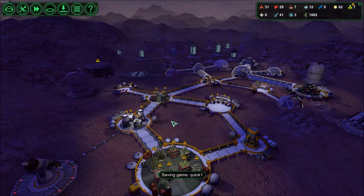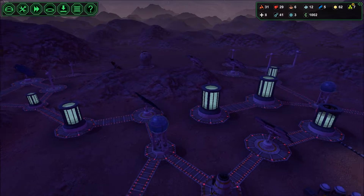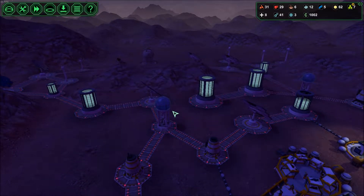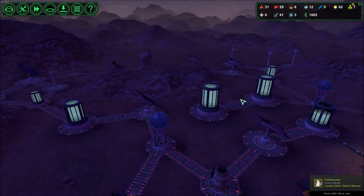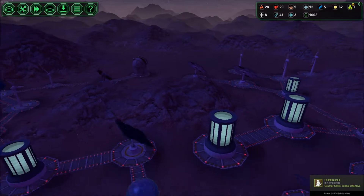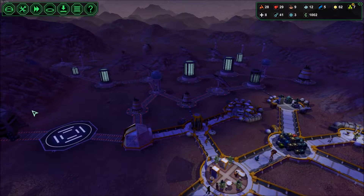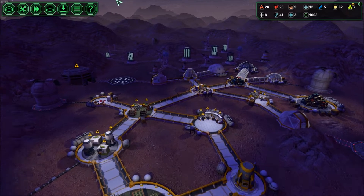Hey y'all, welcome back to Planet Base. I did some stuff off camera - I got some of the power stuff moved over. I'm gonna have all my power generation up here and all my power storage in this little area, and then probably just have water storage and generation stuck throughout here as well.